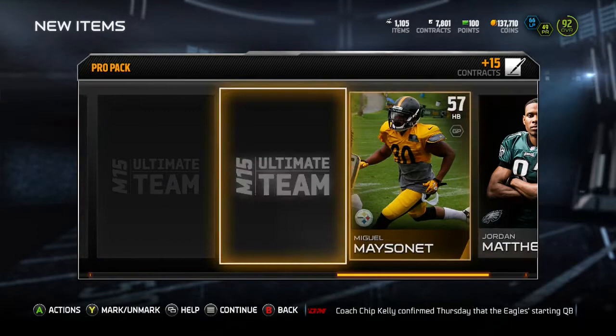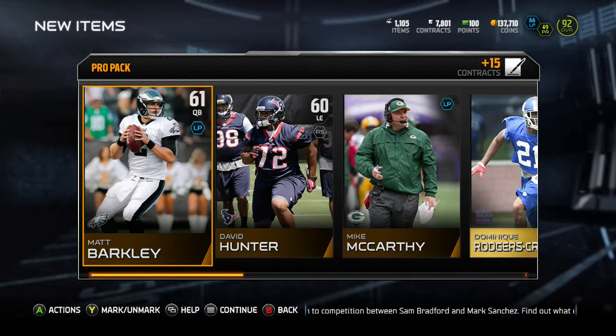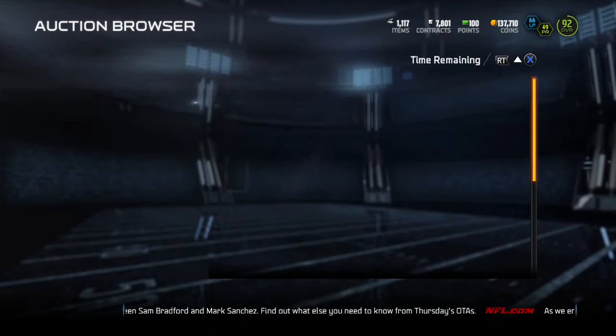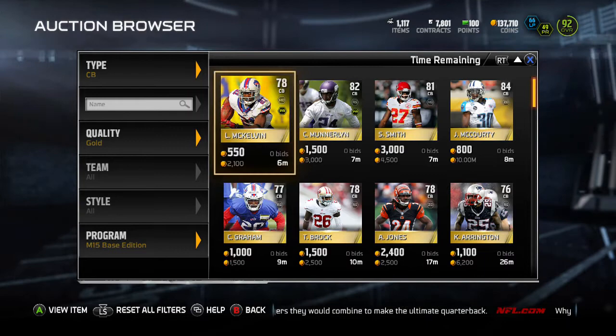So we did get a 10k quick sell, and we pulled one elite. And then Alfonso Denard who I thought might go for something - about 11k. We'll go back into the auction block and see if that Demilliner went up. There isn't one up. For Alfonso Denard - it's the Patriots one I believe - he doesn't go for anything. Oh well.